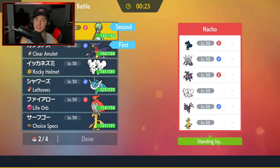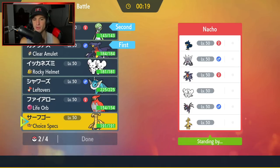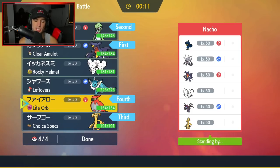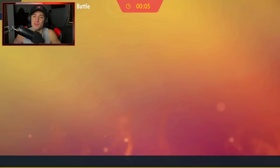We're going with Garchomp and Gardevoir so I can go into Dazzling Gleam or EQ without hitting Gardevoir thanks to Telepathy. For the final two Pokemon, I definitely want my Choice Spec'd Gholdengo, and then I'm bringing Talonflame — I can set up Tailwind late game. We're going Talonflame considering we're versus the meta team, and I want to start off today's video with a win.